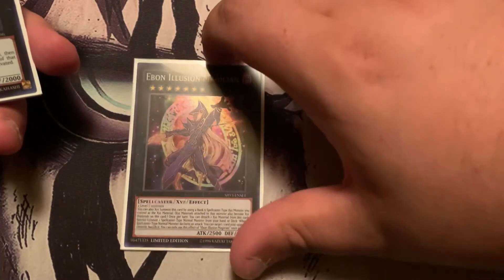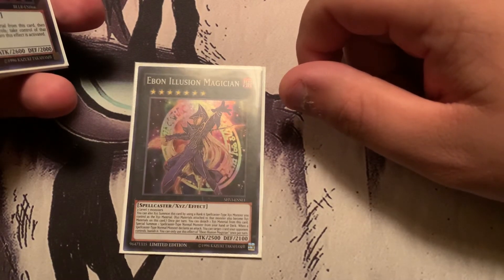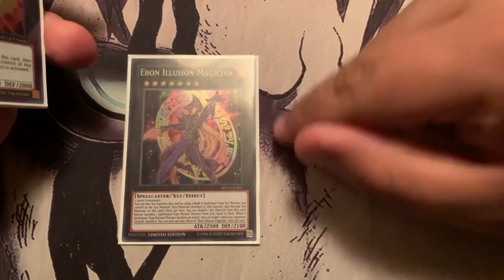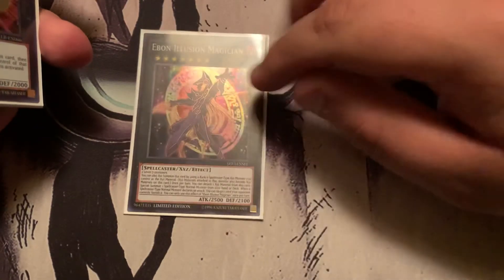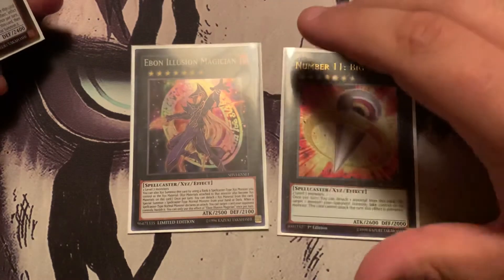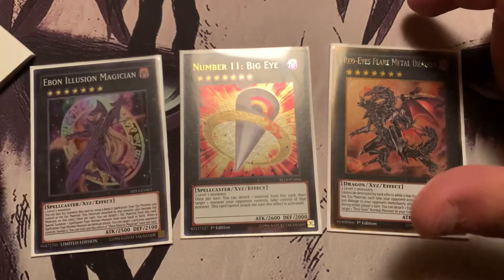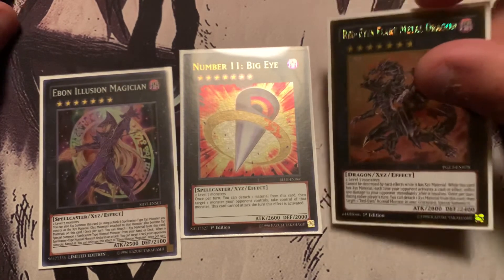Now my Xyz. Ebon Illusion Magician — he's the best one to go into. You detach to summon a normal monster, which will be Dark Magician. If a normal monster attacks, at the start of the damage step it gets banished. So you detach, summon Dark Magician, swing — it gets banished — swing again with Dark Magician, then swing with Ebon Illusion, and that should be 5,000 damage. If you have something else, you can OTK. Big Eye — give me your stuff, basically. Red-Eyes Flare Metal Dragon — so my opponent burns themselves to death. I want to get the Ghost Rare for him but he costs a pretty penny.